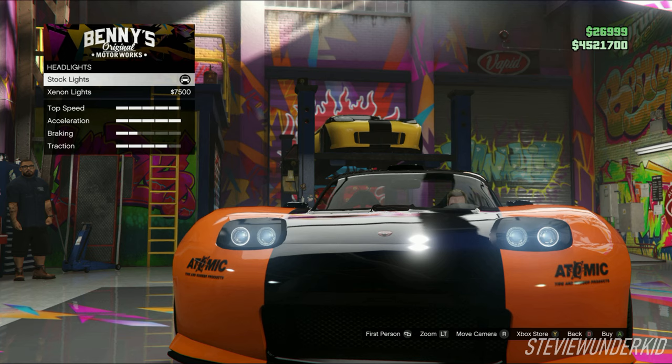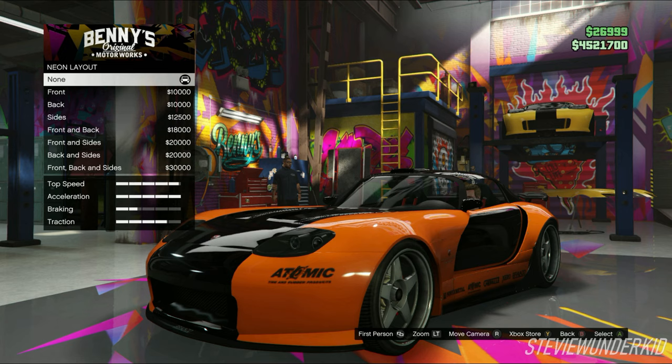Next are the lights. For the headlights, I just left them stock. And for the neons, I just left them off because Han's car didn't have any.